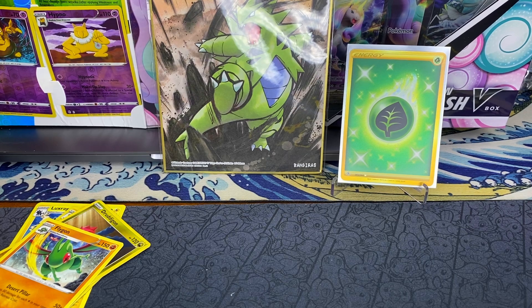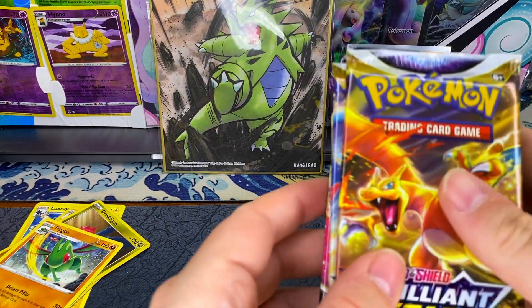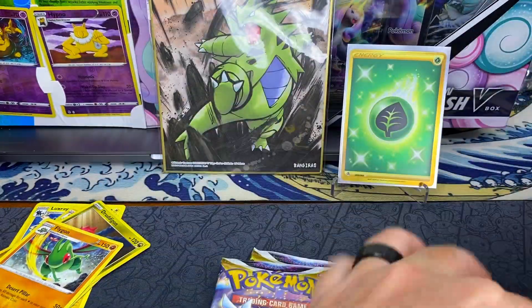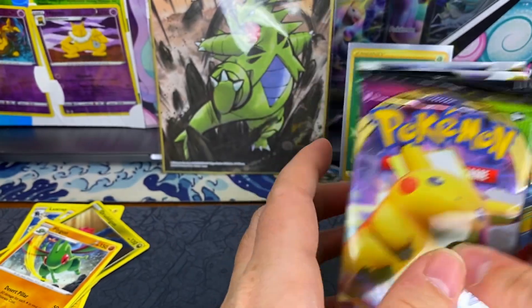I don't know if I showed you guys this Pikachu V box - this is where I got those earlier packs. So the pack selection: we got a Brilliant Stars, three Vivid Voltage, a Fusion Strike, and an Evolving Skies. I think I'll save the Brilliant Stars for last.